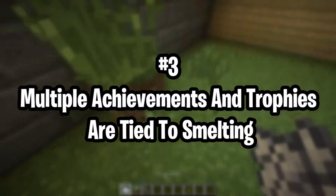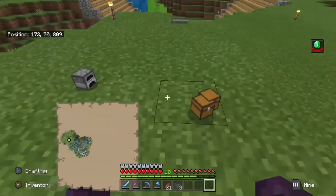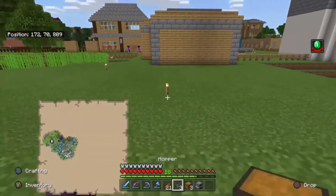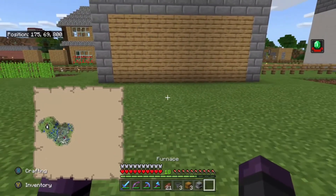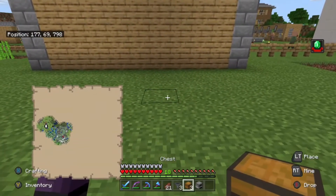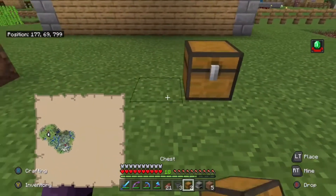Number 3: multiple achievements and trophies are tied to smelting. Minecraft includes an abundance of achievements and trophies for players to earn. Seven of the tasks are related to smelting, like the pork chop one that asks you to cook and eat a pork chop. Some require you to dry a sponge, burn wood trunks using charcoal, and power a furnace with lava. None of the smelting achievements are particularly difficult, but a few are a bit time-consuming. Achievement and trophy hunters will need to know their way around a furnace to 100% Minecraft.